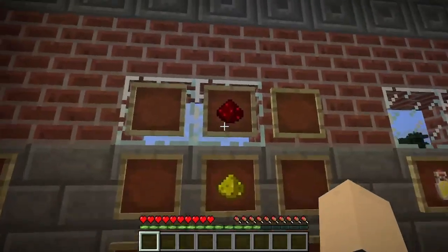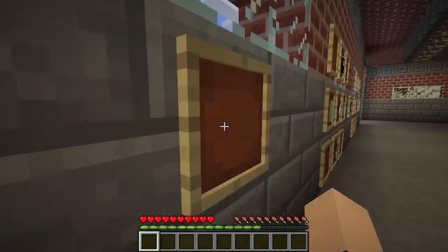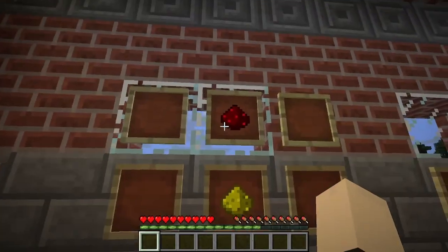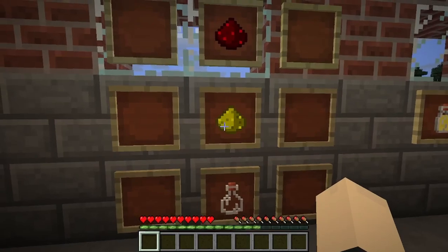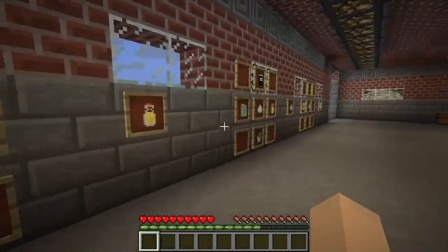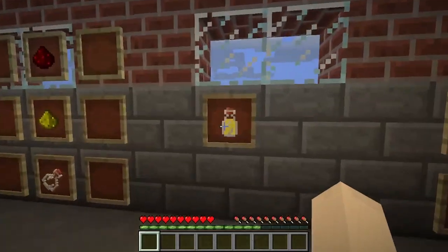And that leads over to our next thing, which is our lantern fuel. Coleman would be proud. So we take our redstone, we take our glowstone, and we take one empty little bottle, and we combine all three of those together, and we get ourselves some lantern fuel.